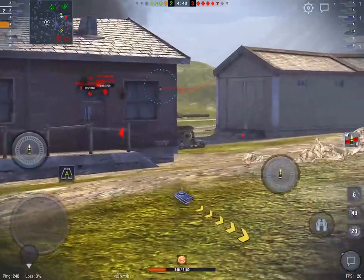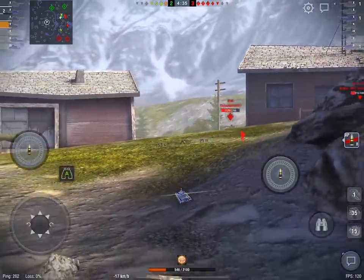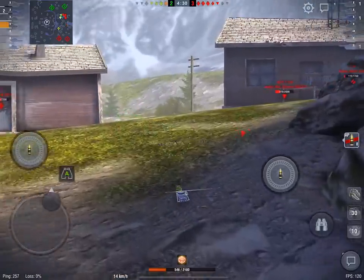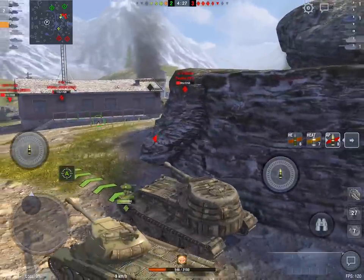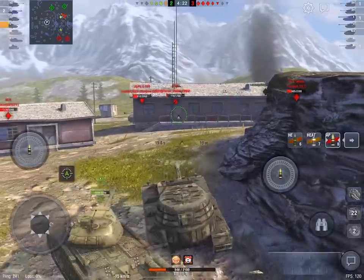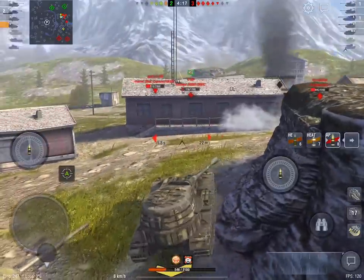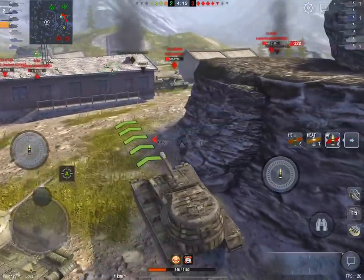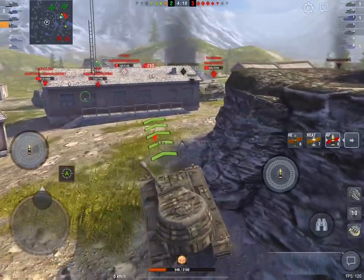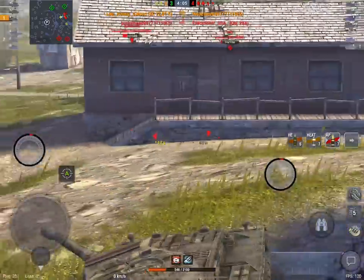And this, boys and girls, is where the VK7201 is actually a spectacularly effective tank. It's got a very strong turret and a very, very strong upper and lower glacis, which means you can get situations like this and really grind and leverage to your advantage — poking that upper glacis, drawing shots, and basically fulfilling your dream role as a heavy tank. That's exactly what I'm doing here, and we've done really, really well thus far to somehow manage to get this across the line.